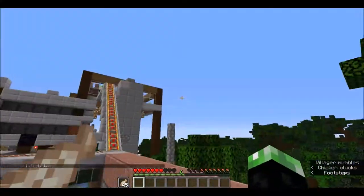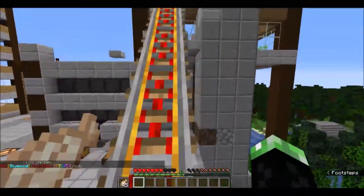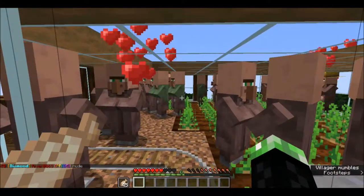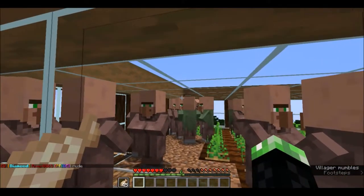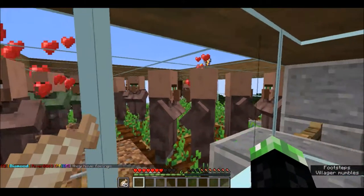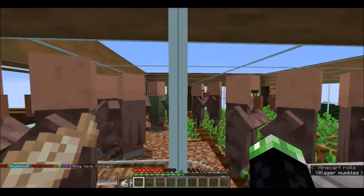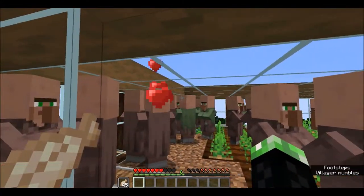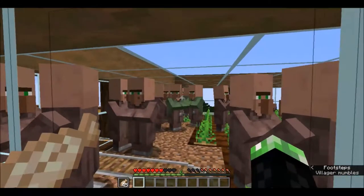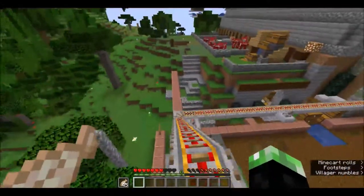Is my village still going to exist up here? I wonder. The textures look like they've been brightened up or something. What are those faces meant to mean? Is that angry? What's happening? They're showing love hearts but always so angry at the same time. Does this villager still work? They look like they're angry. I don't know what they're doing.